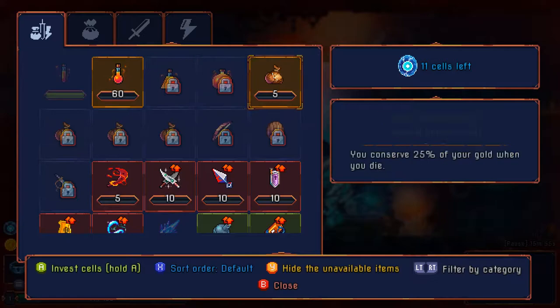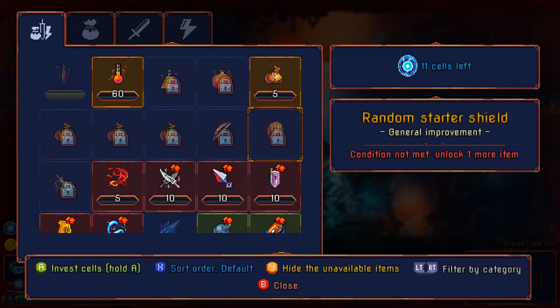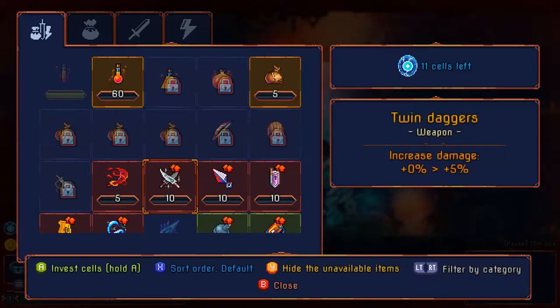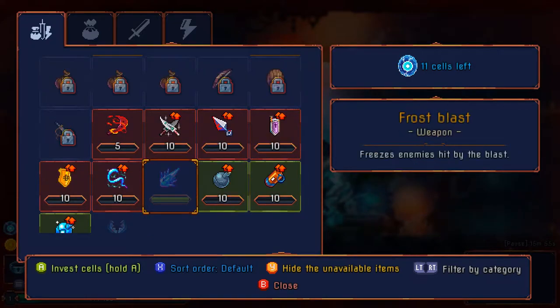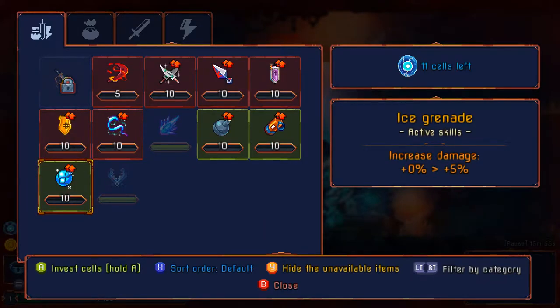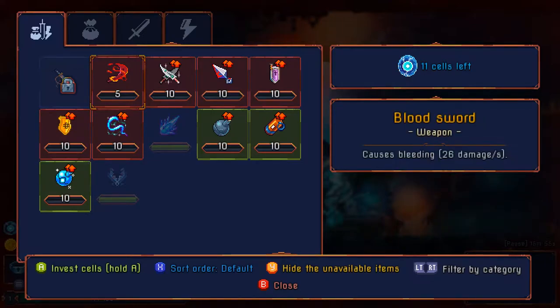Improved healing potions. Gold recovery — conserve 25% of your gold when you die, so you lose gold on death, not unusual for a roguelite. Blood sword causes bleeding — could be useful for bigger enemies. Twin daggers, throwing knives, sturdy shield — I wonder if I have to pay for these on each run or if they are truly permanent and I can select them as long as I have slots available. Probably that.